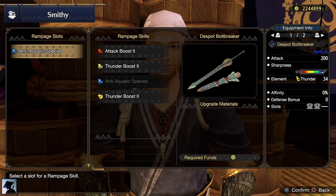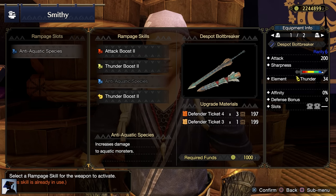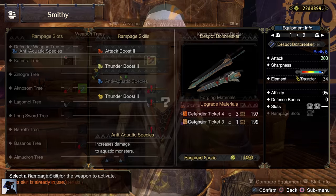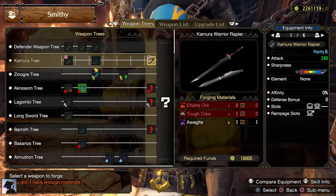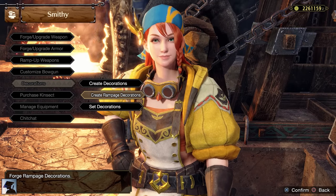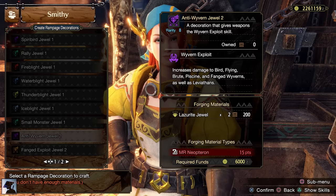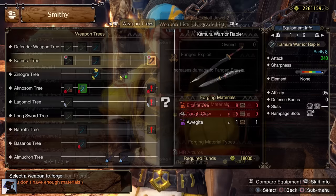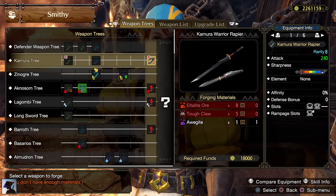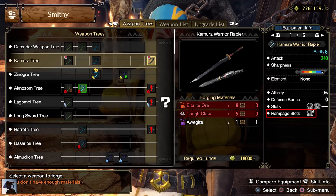A radical change for weapons in Master Rank is the new augmenting system. In Rise, you could add Rampage skills by using Defender Tickets, while in Master Rank all weapons will lose this feature. But in exchange, you will be able to craft Rampage decorations to slot in exclusively on the weapon. These special decorations can be level 1, 2, or 3, and you will unlock more of them the farther you progress. These decorations can only be put on the weapon, specifically in the Rampage slot that every Master Rank weapon will have.